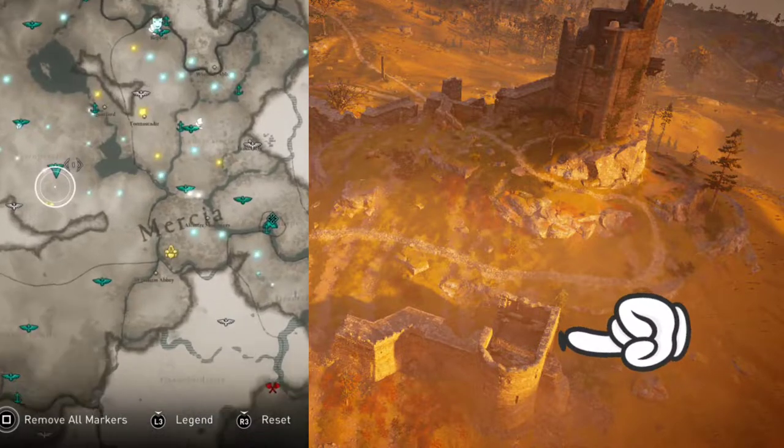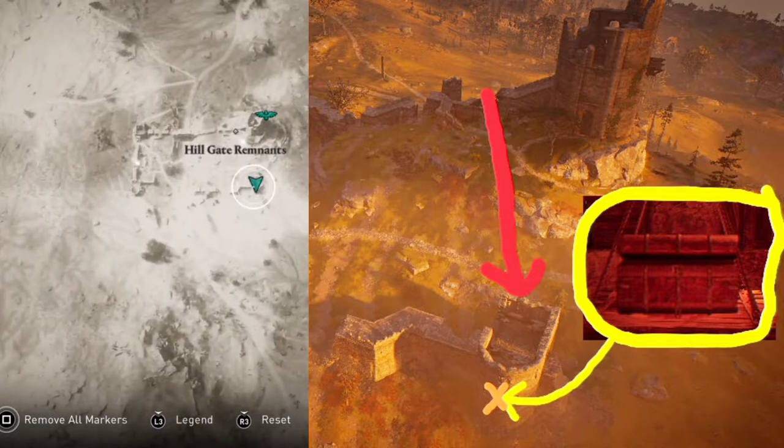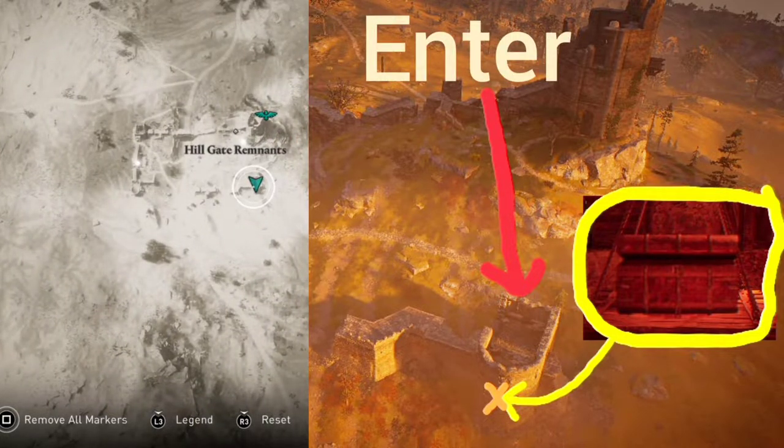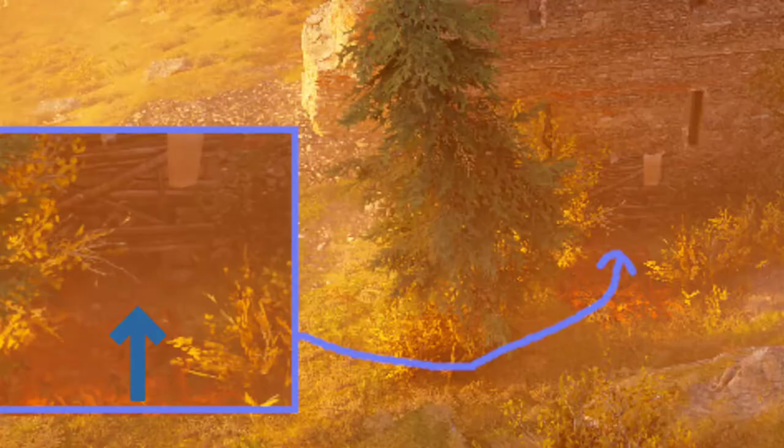On the bottom right-hand corner of the screen is a picture, or an aerial view, of the Hill Remnants Gate. There's a chest inside there. The best way to go in is from where the red arrow is. If you look at it from the other side, you may notice there is a little hole in the back.